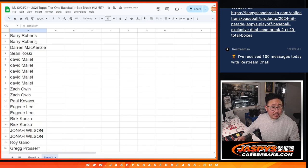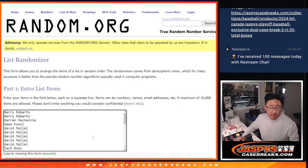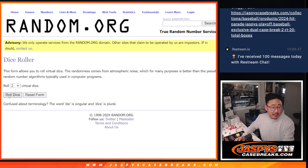Now let's gather everybody's names right here and let's do the break itself. All 30 teams are in, no combos. Let's roll it — let's randomize names and teams.